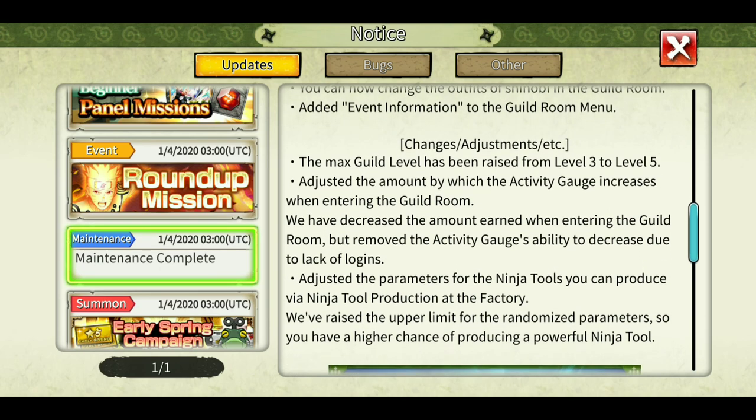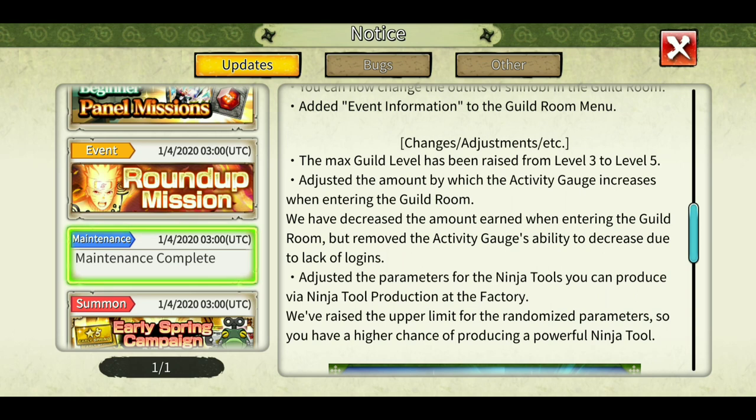The max guild level has been raised from 3 to 5. So again we have to log in daily continuously so that every guild can reach level 5. Don't miss out - log in daily and click on the guild icon and visit the guild once a day so that your guild rises from 3 to 5.